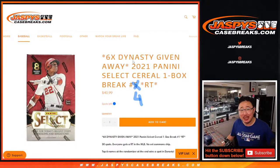Hi everyone, Joe for JaspiesCaseBreaks.com. Happy Monday. Coming at you with 2021 Panini Select Baseball Cereal Box, random team number four, with six Dynasty spots being given away. That's going to be a good break — that's a full case of Dynasty as well.